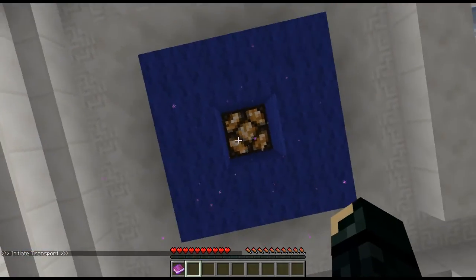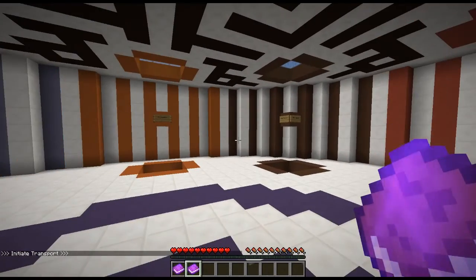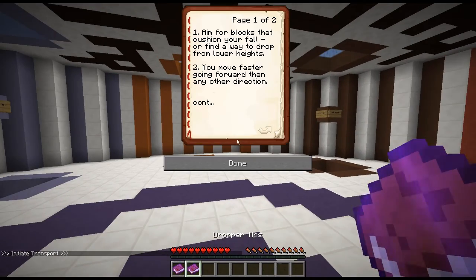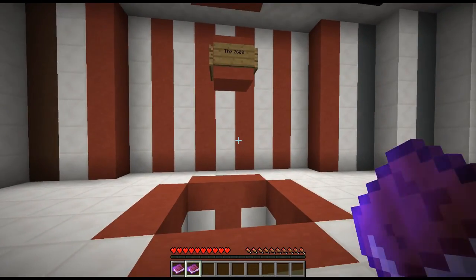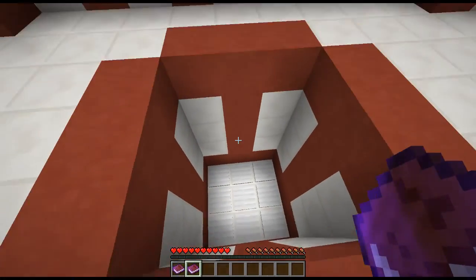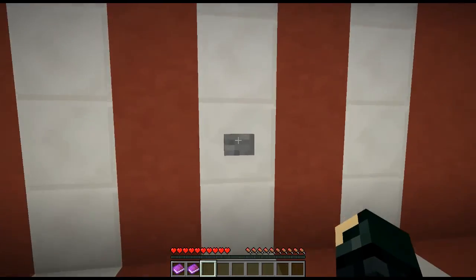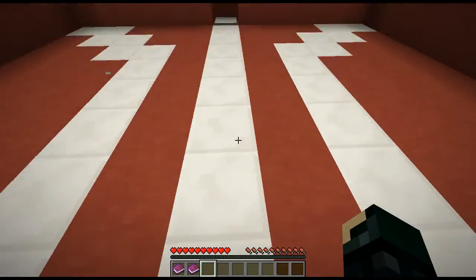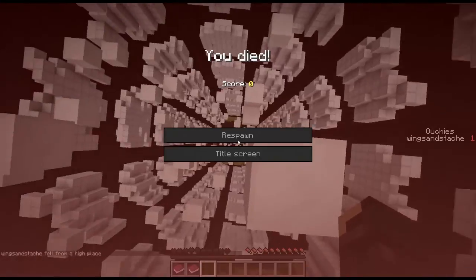Let's do this. Dropper tips: aim for blocks that cushion your fall, find a way to drop from lower heights. I know how to do this. Which one should we do first? 2600. Why not? Let's do this. Oh. I died.